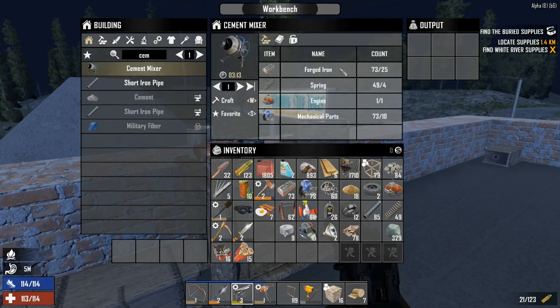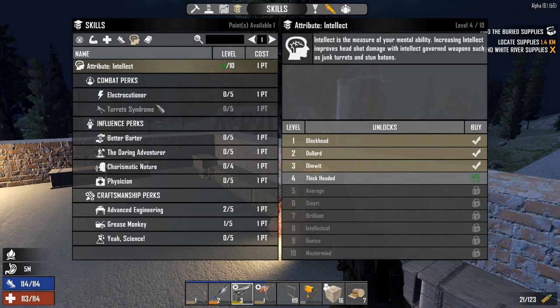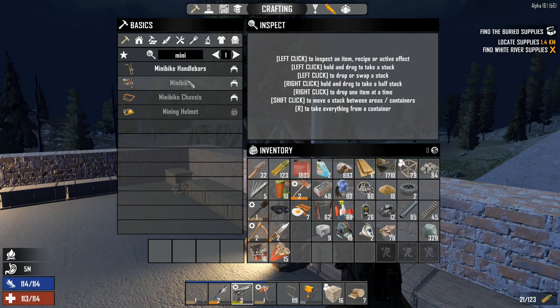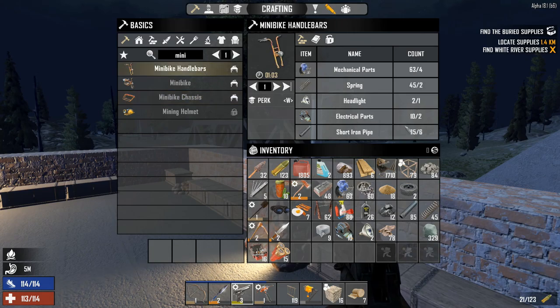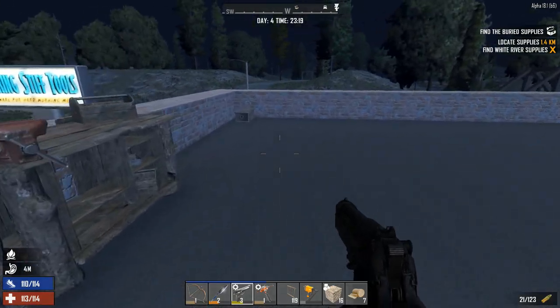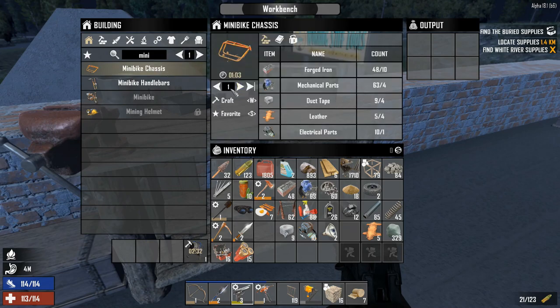Alright, as you can see we got plenty of iron now and we've got everything we need on us — let's go ahead and get the cement mixer started. While that's going, we can come into Grease Monkey here and get ourselves going on the minibike. I already made up the wheels for it. I keep forgetting to grab leather — that's what I need — but I've got everything else out we need. I always forget something, but alright we can get this going and get the handlebars going as well.